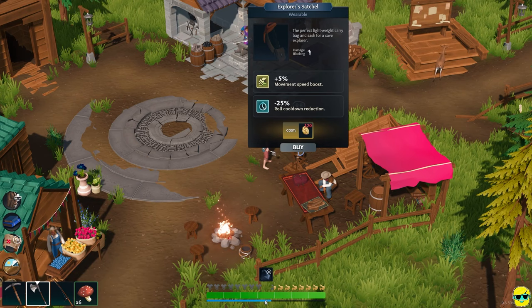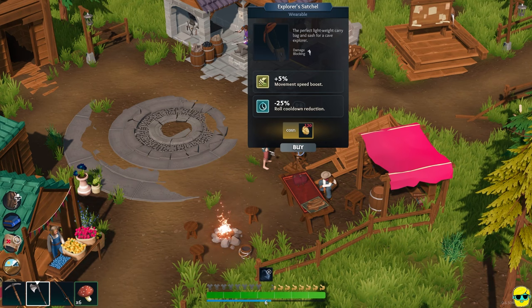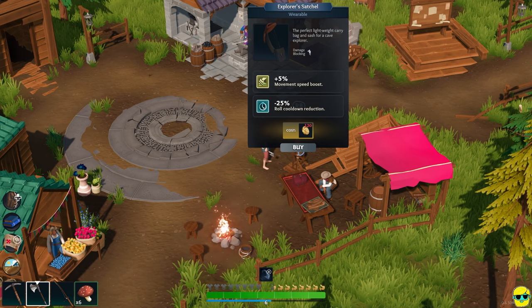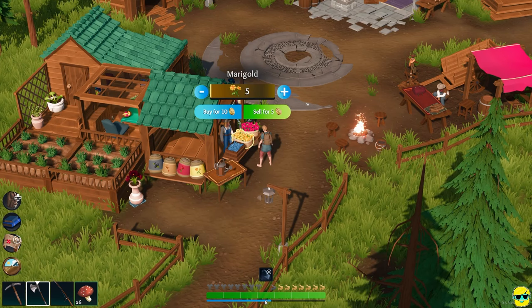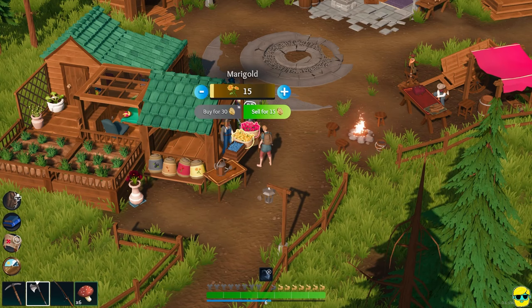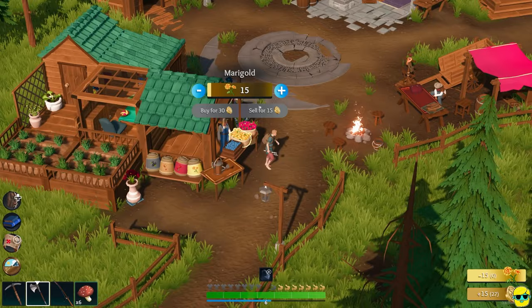You can buy this satchel — it gives you movement speed boost and roll cooldown reduction. Each marigold that I got — each one sells for one, so 15 sells for 15, which is actually pretty reasonable. I have 27 bucks.